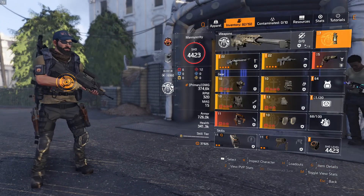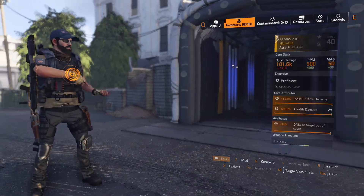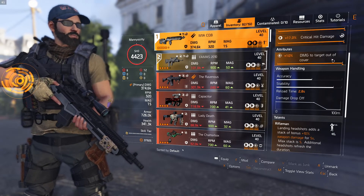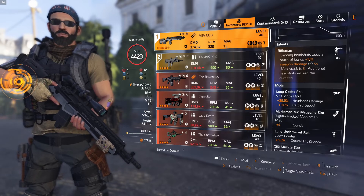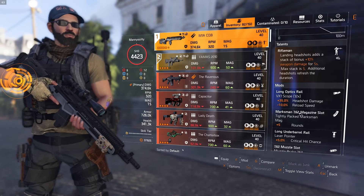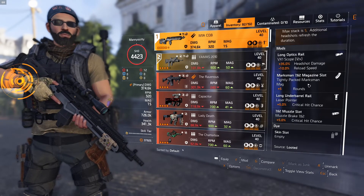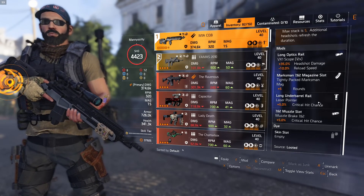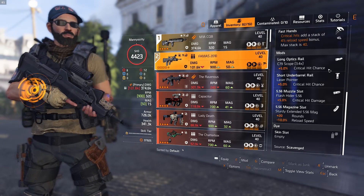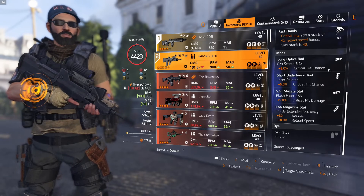For my primary, the M1A CQB is excellent. We have Damage on Cover and Rifleman on that. Now I am running Sharpshooter so I should have the digital scope on here — I don't right now, I should fix that. We also have extra round mag, crit chance mods on the barrel and the muzzle. For the secondary weapon I'm just running a FAMAS — you can run whatever you want, we're pretty much not going to use it.